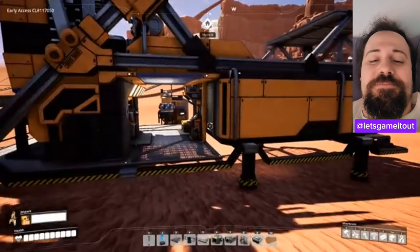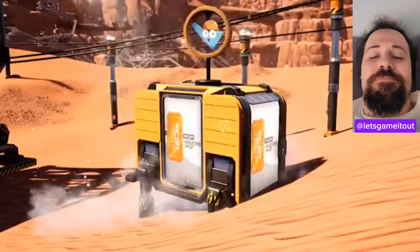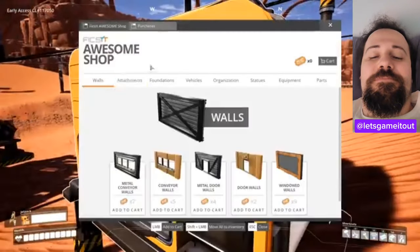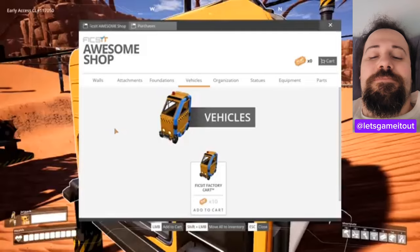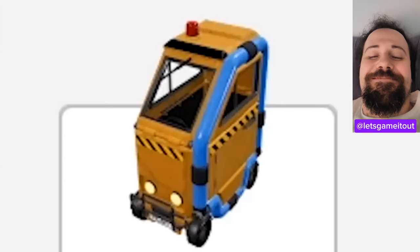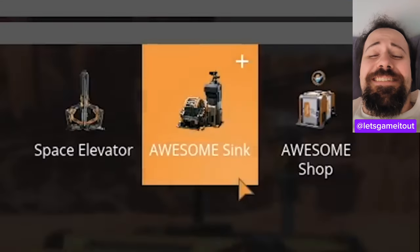Now that my worldview is shattered, let's take a look at the awesome shop. So my understanding is the shop part lets you buy cool things. It's like a catalog of fun things. Vehicles! Fix-it factory cart — I have to have it. It takes 10 tickets. I have none. And that's where the awesome sink comes in.